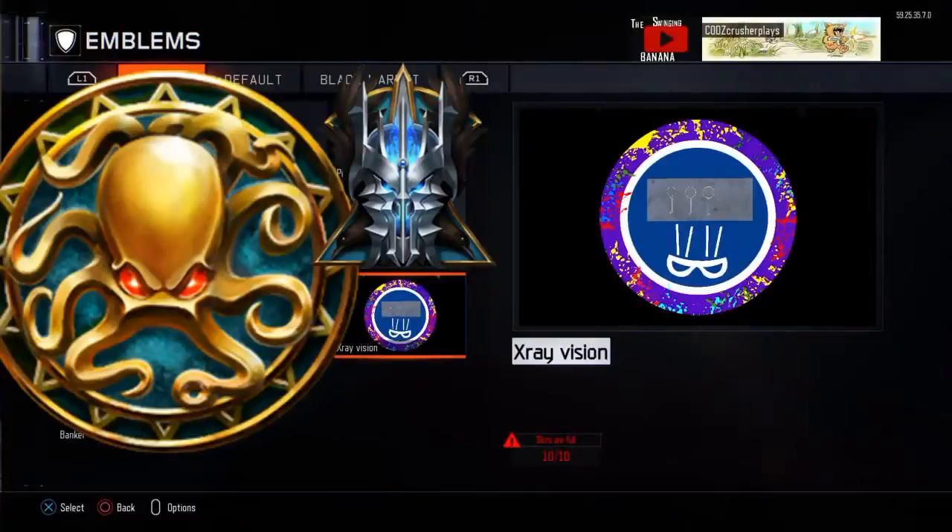Coming in at our number 11 spot we have X-Ray Vision. This one is somewhat useful — it's not the most interesting idea, but it could be useful. Say you're going around a corner, you're afraid there's a zombie there — boom, there he is. So for two rounds you can have this activated, you can see wherever they're coming from, you can see through the walls and everything. This could be a very useful mega, and we're going through the megas first, then the ultra rares, and then the two ultra rare megas.